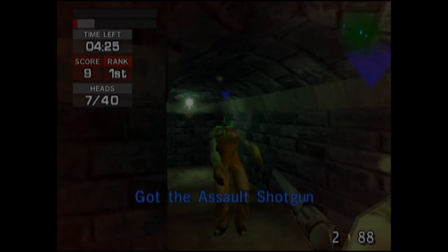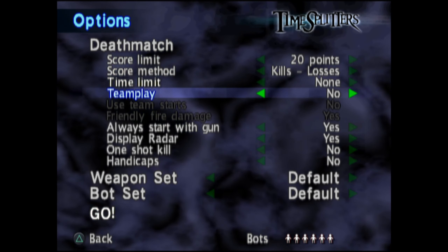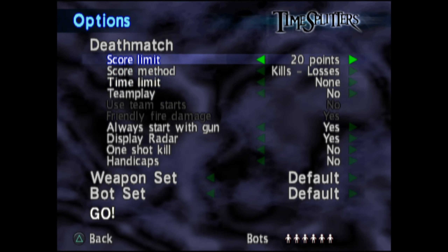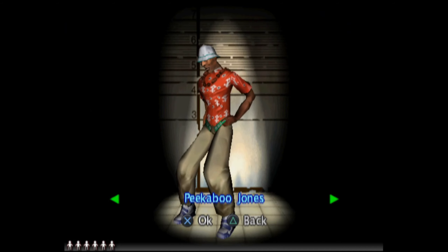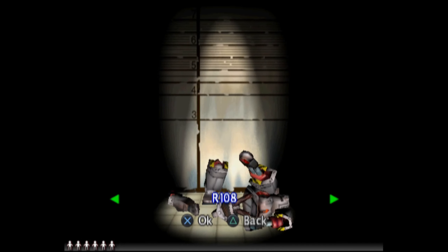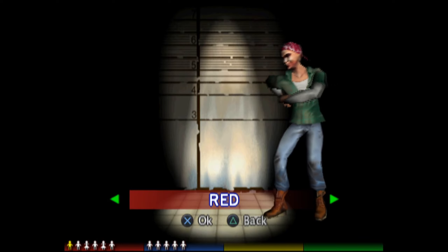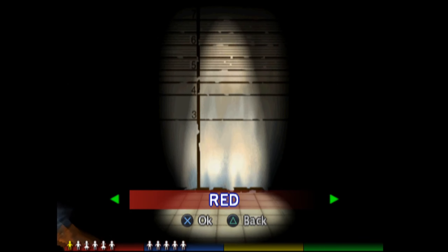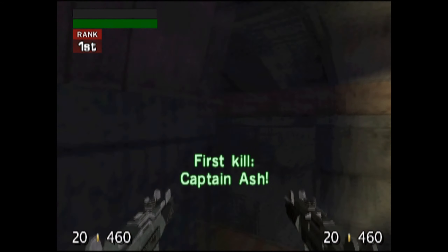Let's move on to talking about the game's multiplayer component. TimeSplitters' multiplayer provides a host of customization — you can change the score limit, whether you start with a gun, having the radar displayed, one-shot kills with any weapon, what type and how many bots you play against, what kind of weapons you want on the map, and more. There are over 60 characters to pick from, with most being unique with their own intros and animations on the character select screen. Unlike later TimeSplitters games, there are no stat differences between characters — they all play the same across the board.